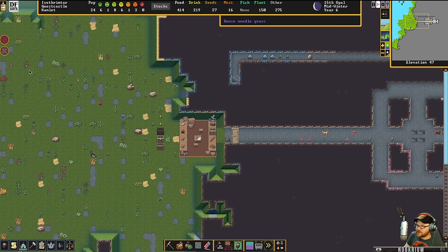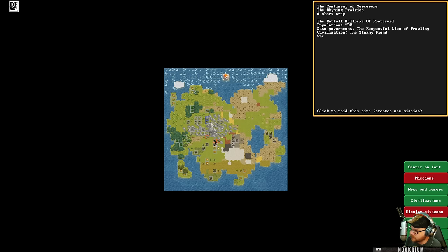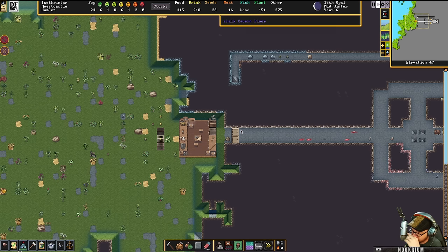We should make some cage traps in case some goblins come in here. I forgot to mention — I do have some mods on here, just some race mods. I've got Ratfolk, Gnolls, and Nagas in there. Everything else is vanilla — I just have those.